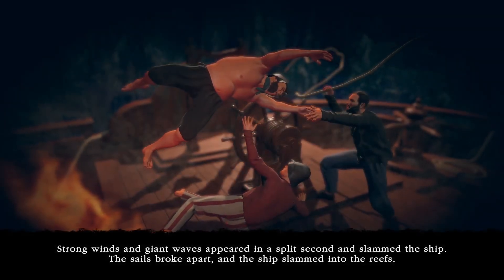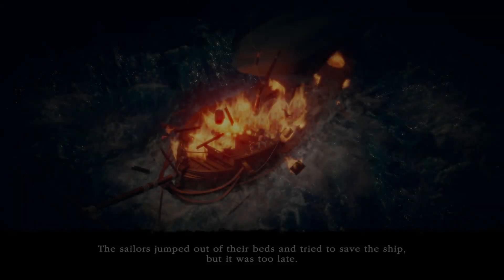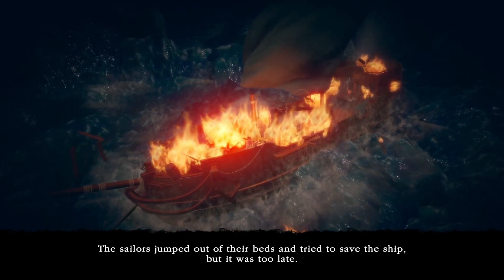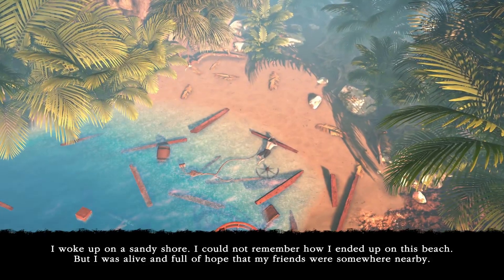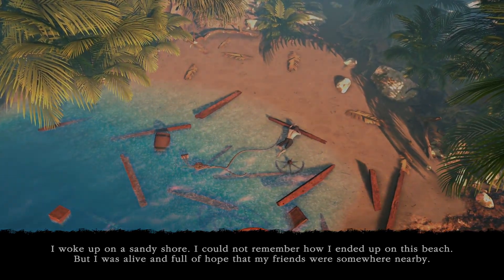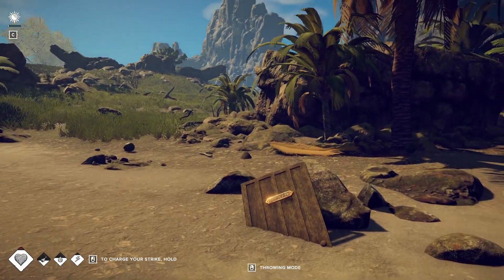Wrong winds and giant waves appeared in a split second and slammed the ship. The sails broke apart and the ship slammed into the reefs. The sailors jumped out of their beds and tried to save the ship, but it was too late. I woke up on a sandy shore. I could not remember how I ended up on this beach, but I was alive and full of hope that my friends were somewhere nearby.